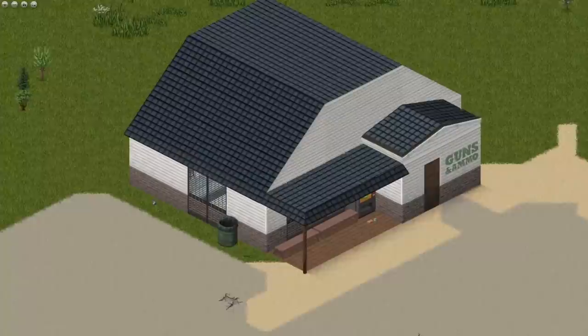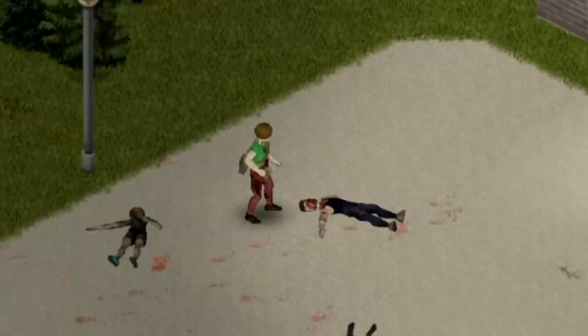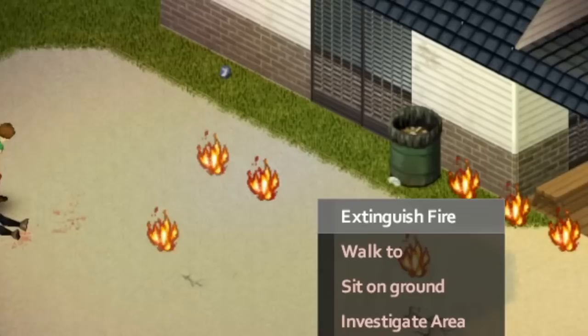Have armored walls ever stopped your looting trip prematurely in Project Zomboid? There's actually an easier way to get through these other than looking for a very rare sledgehammer. All you need to do is make a molotov, have a lighter, and a method to put out the flames. An extinguisher or a big container of water works great for that.